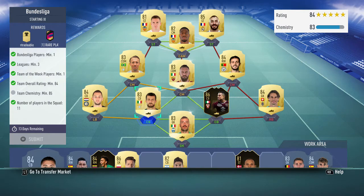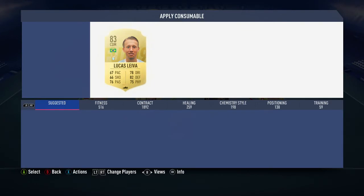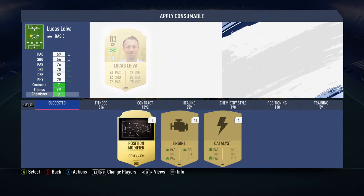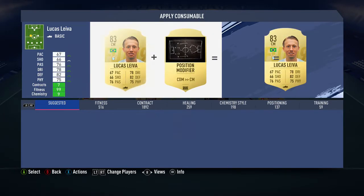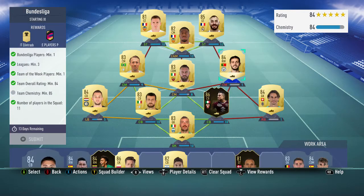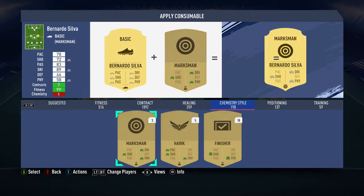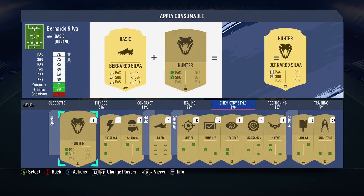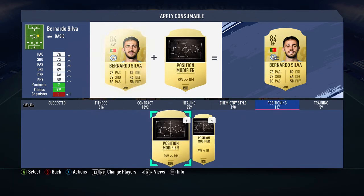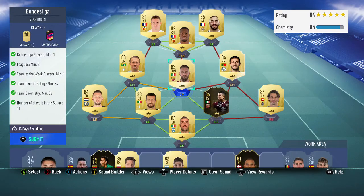And then this is the other SBC. I need to position change two players here. So Lucas Leiva, CDM to centre mid — hopefully I've got one there. I might have to do Kondogbia. Or I think right wing to right mid would get me chem actually. I should have one — I've got loads of position modifiers. Yeah, this gets me one. Saves me having to do another centre mid or CDM to centre mid.